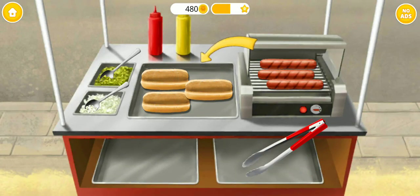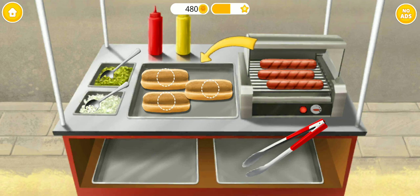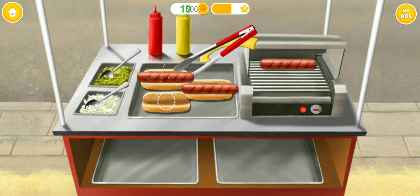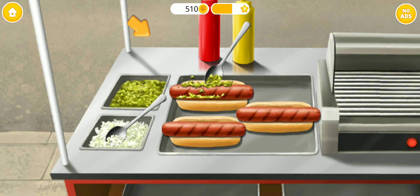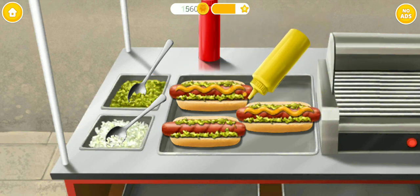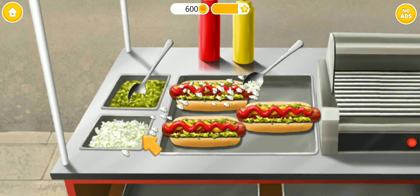Place the sausages in the buns! Great! Now flip it! Good job! Now let's add relish! Add some mustard, too. And don't forget ketchup. Tasty! Now, top it with a chopped onion.